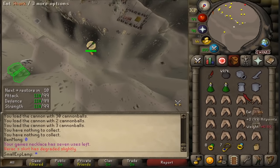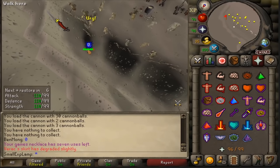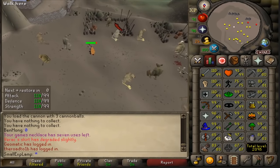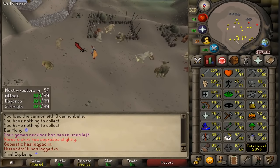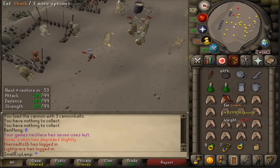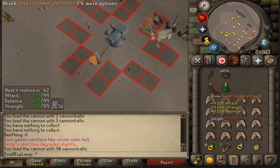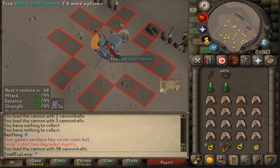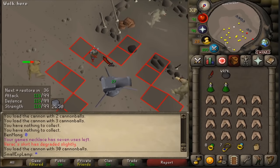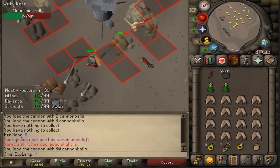They're not too high of a level, but they do deal a decent bit. Once you're up here, there are so many level 69 Mountain Trolls hanging around — you've got all of them at your disposal. I'm going to lay down a cannon and go to work. The only thing you're going to have to worry about here is your food — you'll probably have to bank once or twice a trip depending on your defense level and melee stats. But it's a pretty easy task, easy going.